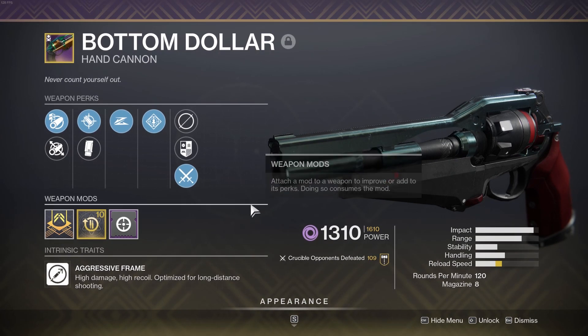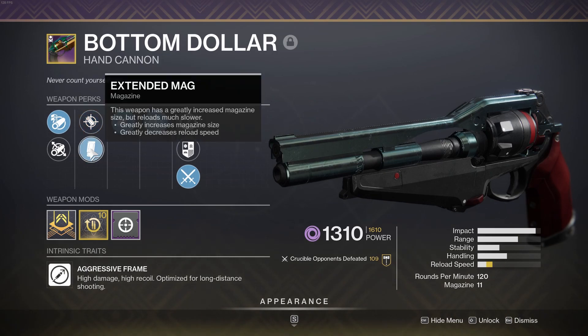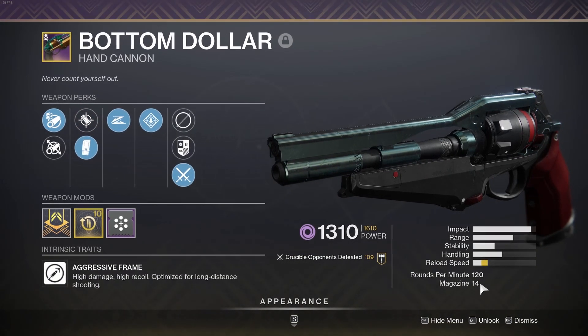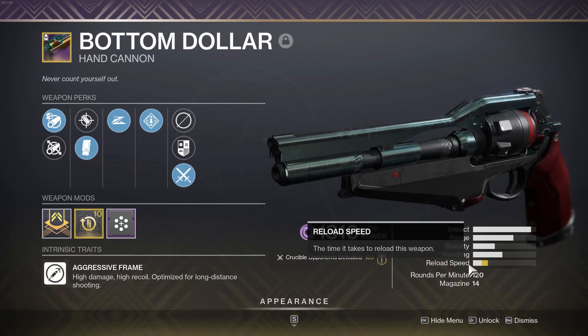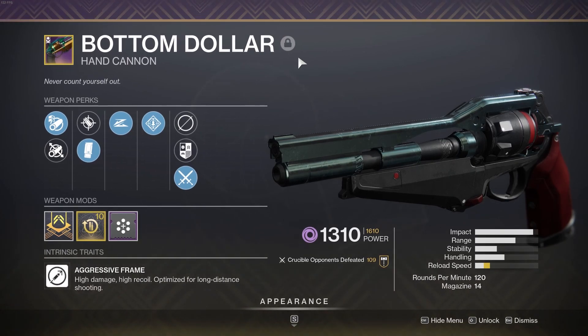Another thing I noticed: Extended Mag brings it up to 11, and Backup Mag increases the mag to 14, giving three back in the mag when you slide. So from a PvE perspective, Rampage is still great, but 120s usually aren't used because of their low magazine size and having to reload very often. This fixes that by giving three back in the mag — it's actually wild.